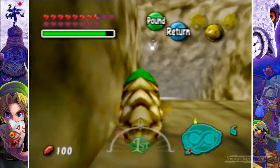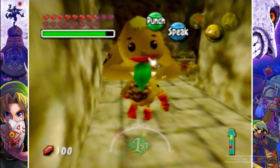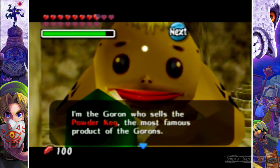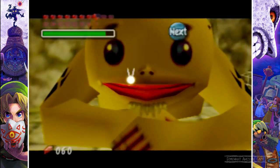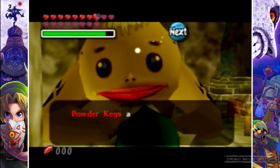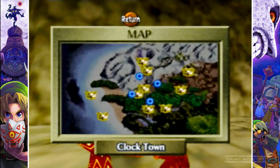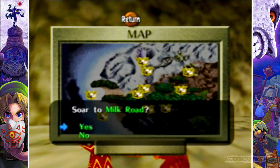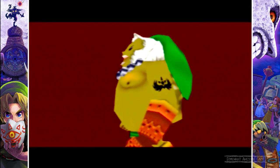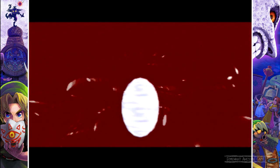Once you're a Goron, head down here and talk to this guy. He'll give you a challenge to carry a powder keg to the race track — it's very easy to do, incredibly easy, so I'm not going to show you because it's so simple and I've already done it. You'll get a powder keg, and you can buy them for 100 rupees, or he'll give you one free if it's your first time and you've got your certificate.